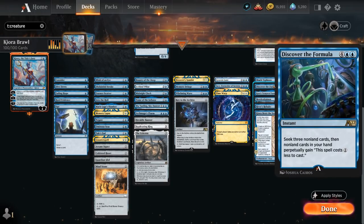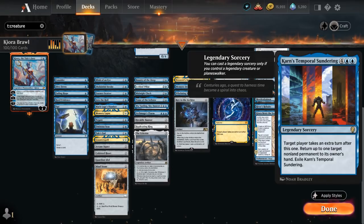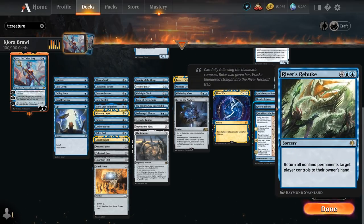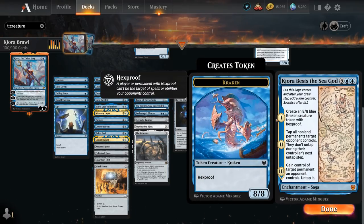Discover the Formula is a powerful new alchemy card letting us essentially draw three spells and make them all cheaper. Karn's Temporal Sundering lets us take an extra turn and bounce an opposing permanent if we control a legendary creature or planeswalker. Mordekainen is another powerful planeswalker. River's Rebuke is a one-sided bounce effect similar to Whelming Wave but with no restrictions. And Kiora Bess the Sea God can generate an 8/8 blue Kraken creature token with hexproof, with chapters two and three also letting us tap opponents' stuff and gain control of a permanent.